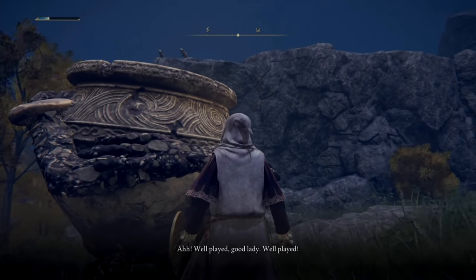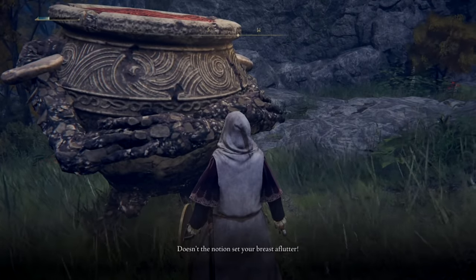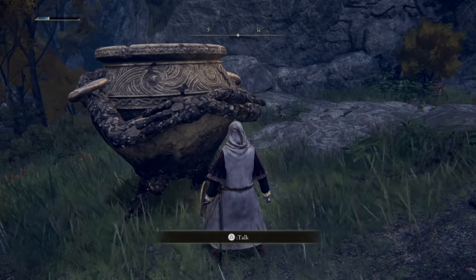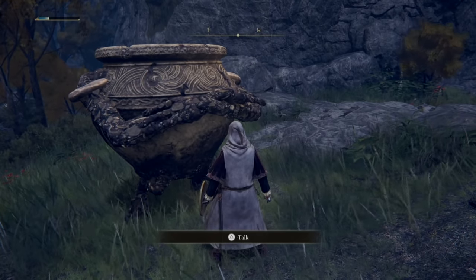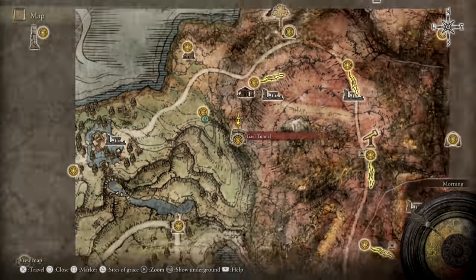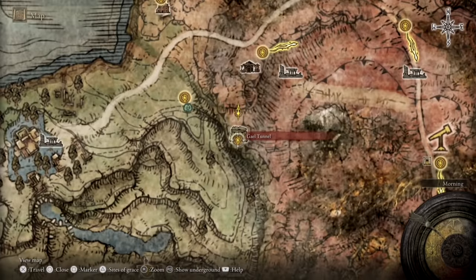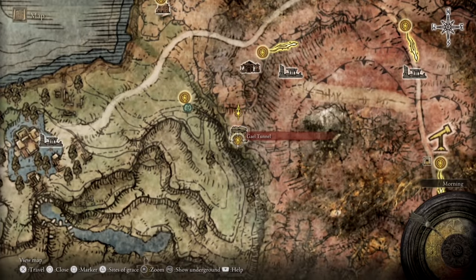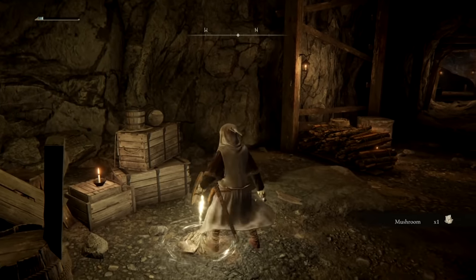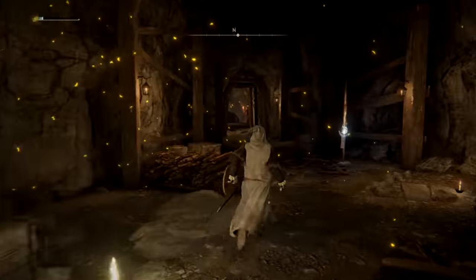After exhausting his dialogue, he'll mention the Radahn Festival, which is an organized event that warriors across the land have been invited to participate in to give General Radahn a warrior's death. After resting at the next site of Grace, Alexander will move to his next location, which will be the Gale Tunnel. As you can see from the map footage, you can reach this area early on in Caelid. It's also the same location where you can grab the Moonveil Katana, which is easily one of the best weapons in Elden Ring. If you need a full guide on how to recover the Moonveil, we'll leave a link in the description.